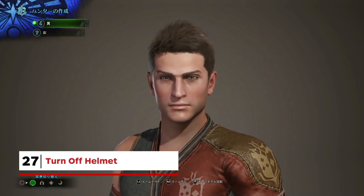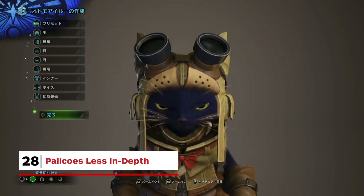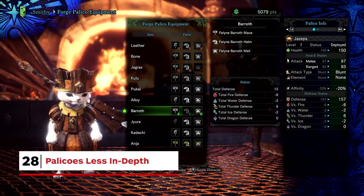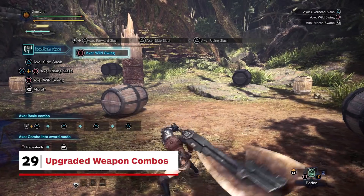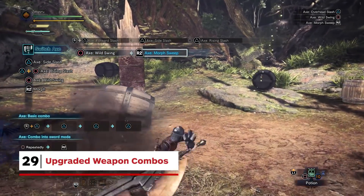You can now set your helmet to not show up. You can also customise the appearance of your feline pal, but palicos themselves are much simpler than we've seen in recent games — your only real means of changing how they play is through their armour set, weapon, and a piece of equipment. Weapons feel familiar but slightly different, with new combos and special attacks, all of which you can try in the new training ground.